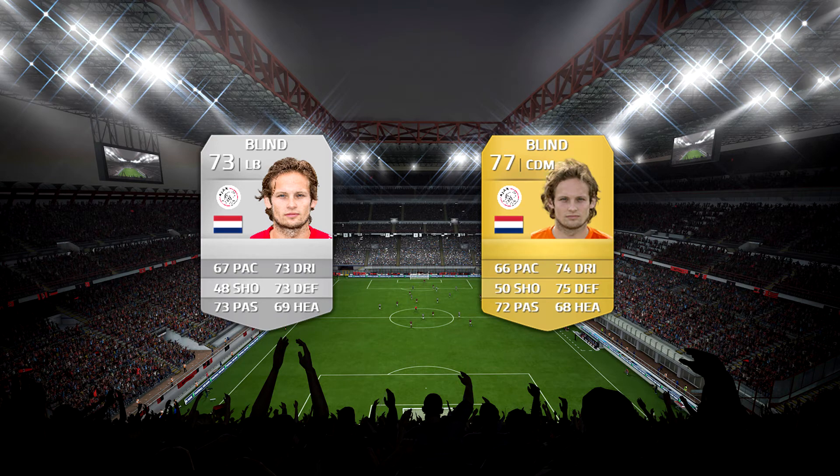Next up we've got Daley Blind, the Holland star for the national team. He had another great season last year — in the league he only got one goal and one assist from a deep-lying position. But the World Cup is really where he's shown: he got three assists and one goal in seven matches, and one of those assists was a beautiful crossing to Robin Van Persie for the first goal against Spain.